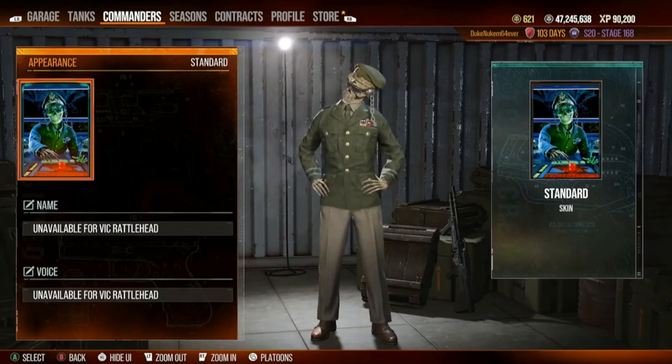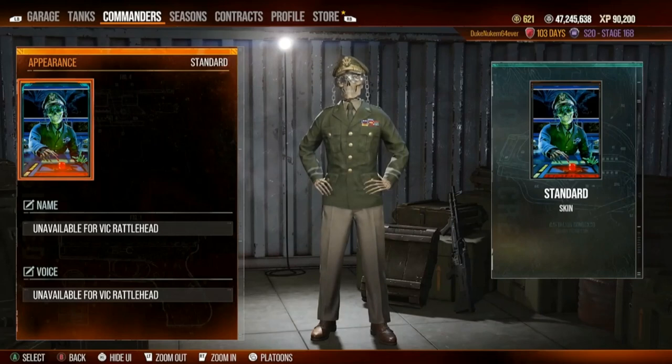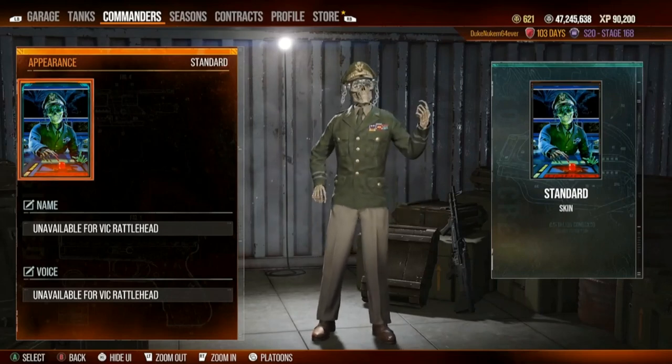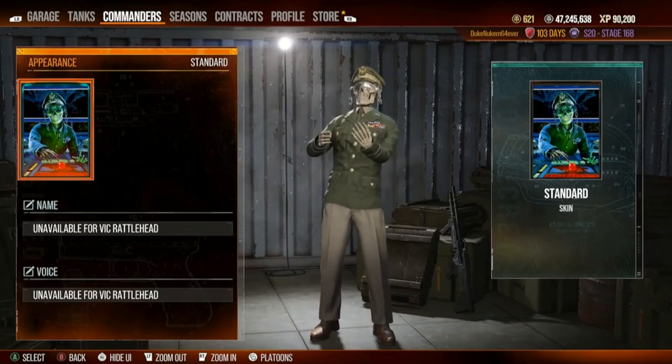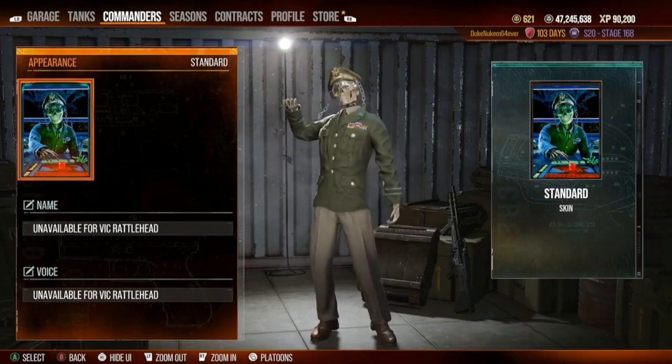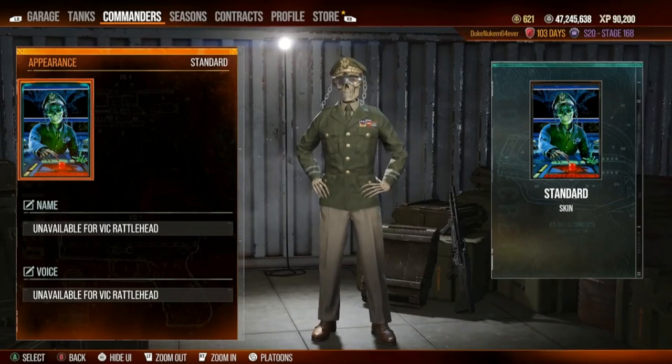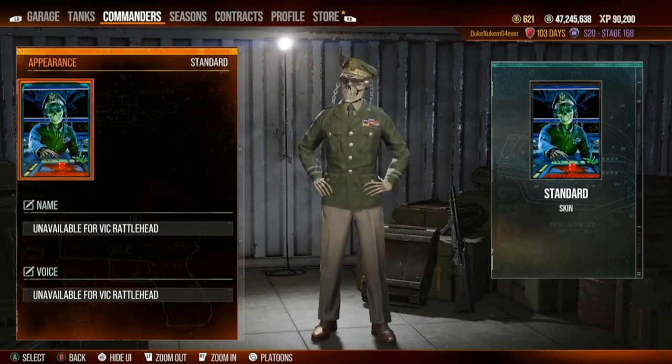In case you aren't familiar with the Duke Nukem theme as done by Megadeth, it's pretty awesome. I have the CD — Duke Nukem: Music to Score By, the official Duke Nukem album — worth every penny. It also has another song from one of the PlayStation games which has Peace Sells, and that was called The Thing I Hate. So I'll give you guys a taste of Duke Nukem.